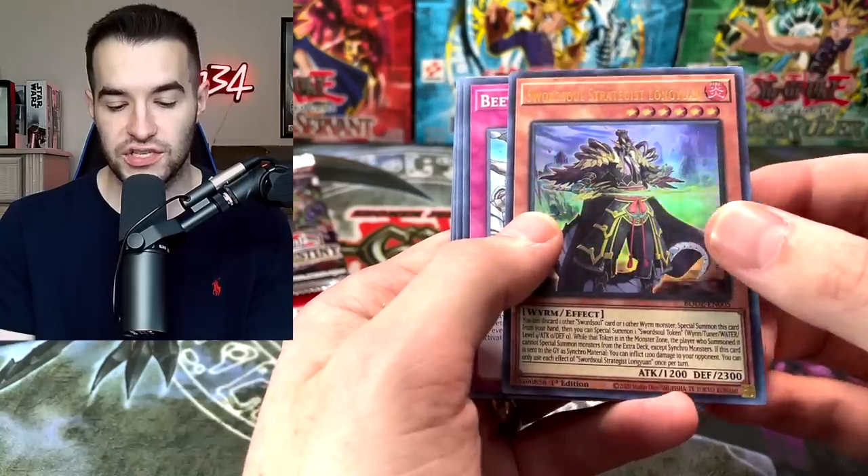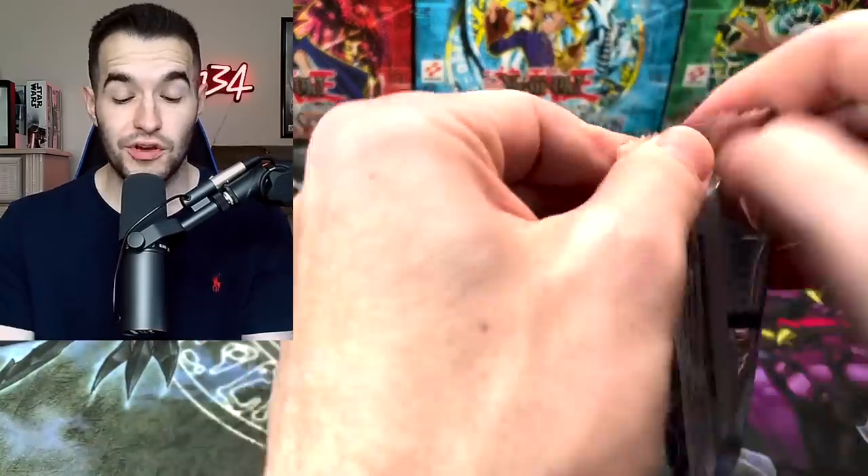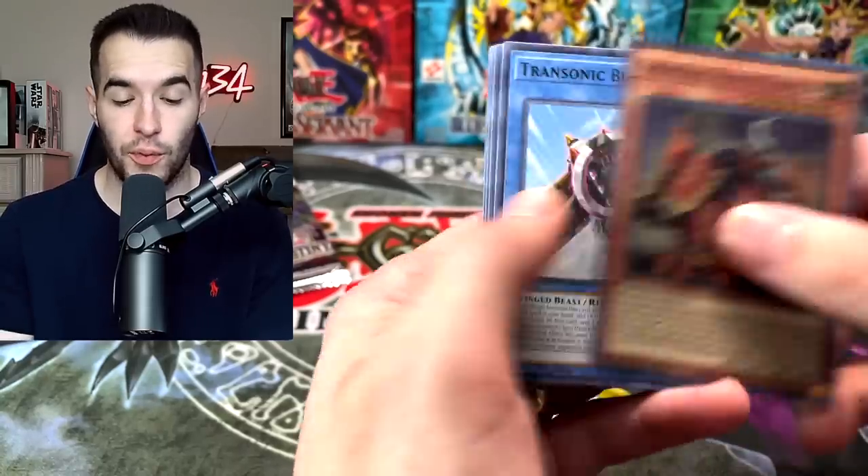Sword Soul Strategist, Longyan — very nice. I mean, it's going to be good value out of here for the most part. I don't know if it's going to actually get your money back, but occasionally it will. Destroy Phoenix Enforcer will cover your whole box though, which is pretty cool.